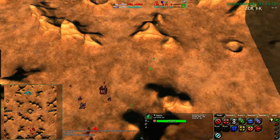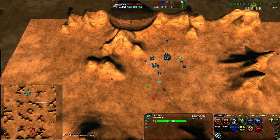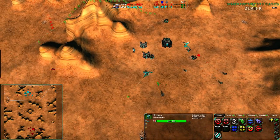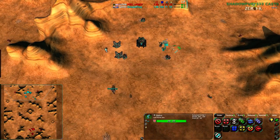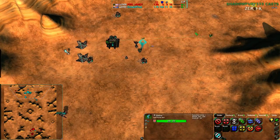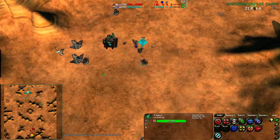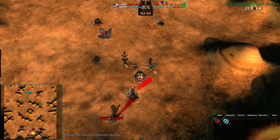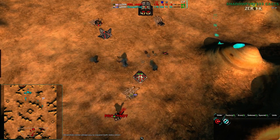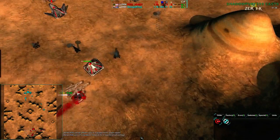Randy has scouted all three locations and found Google Frog at the cost of a glaive. He has the other two glaives going from the back — Google Frog only has one defender. Google Frog does have radar and knows about the glaive. Randy has no defenses but is relying on his glaive micro, which is quite good. He got the radar, the glaive, the mex — a nice raid by Google Frog.